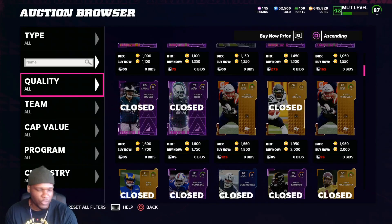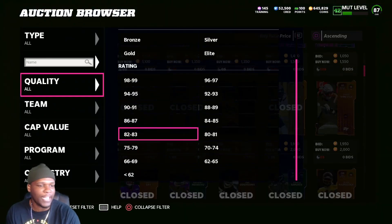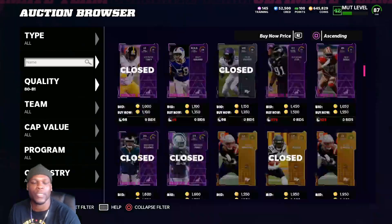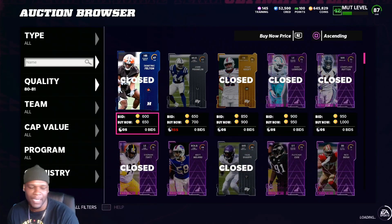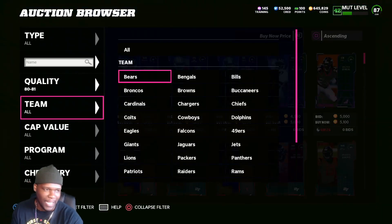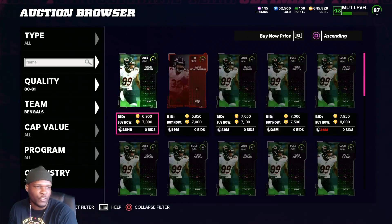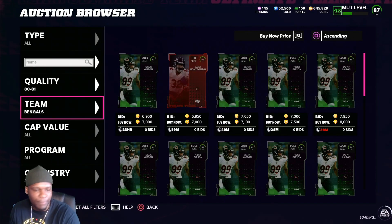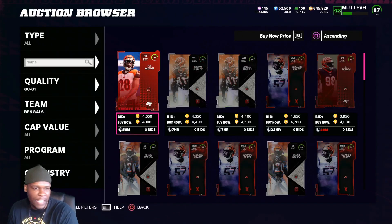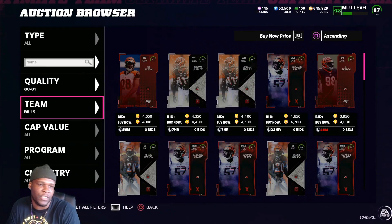As far as making a filter, a filter is simple — a filter can be anything. A filter could be as simple as going to 80 through 81s and filtering by teams or filtering by positions. So if I go ahead and click 80 through 81s, this is a filter right here. I'm just filtering by teams and it's a completely good filter. If you know what you're looking for and what you're doing in this filter, this filter is fire.